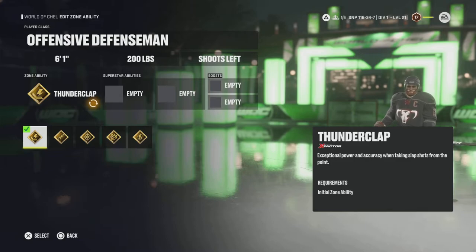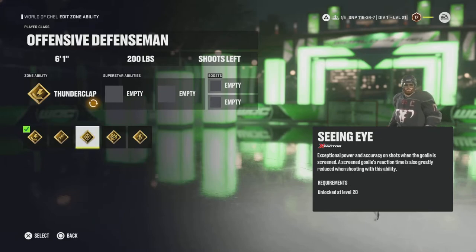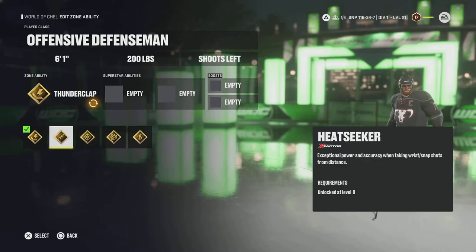On the point you're not going to be too mobile to take the shot, but it's nice to have the extra power added in. Having a stacking ability with Thunderclap and Off the Rush paired with Seeing Eye means when you're rotating around the zone and hit that perfect angle when everyone's screened, you're probably scoring. Next is Heatseeker — exceptional power and accuracy when taking wrist shots and snap shots from a distance. It can be paired with Make It Snappy, so you can be at the point just lobbing quick bombs — piss missiles from the point.